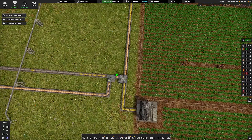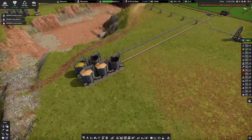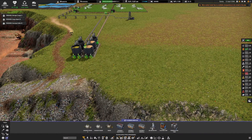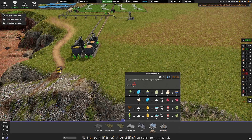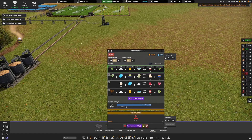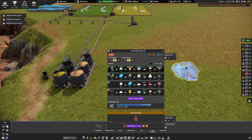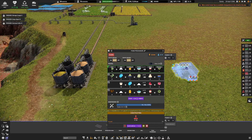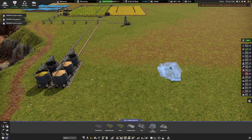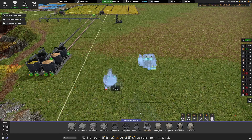Let's upgrade this to a quicker belt just to get this stuff moving a little bit faster. Over here we've got soybeans — if we take a look at the end product, that's under food, food processor. So we're going to need corn, salt, cooking oil, and plastic to make these. We're going to have to import salt and plastic, but we should be able to use the farming products here for the corn — hopefully that'll be enough.